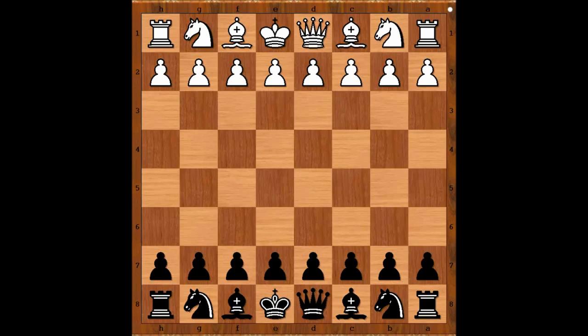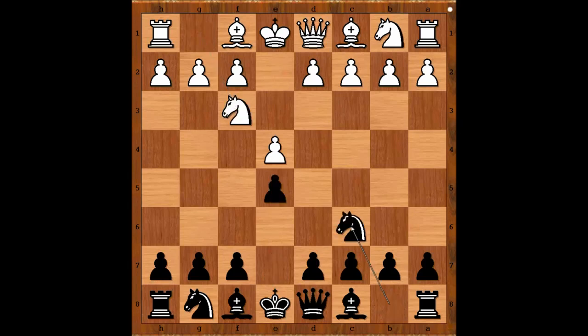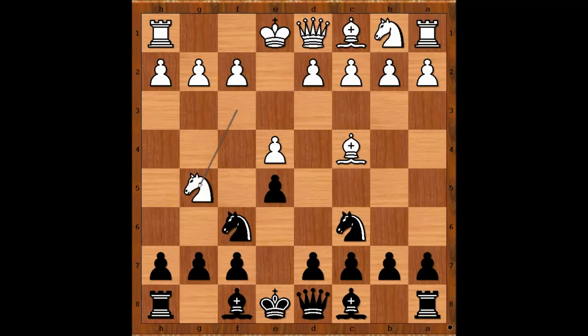Jakob Estrin had white pieces and he started with e4. E5, Nf3, Nc6, Bc4 — the Italian opening, Two Knights Defense. Ng5, threatening bishop on Nxf7. Bc5 takes the counter attack.